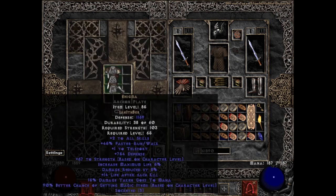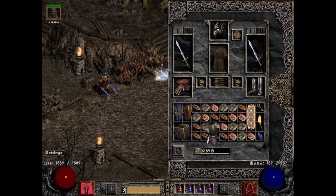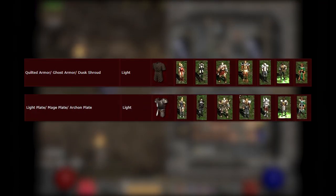Now yes, this is just a standard Archon Plate — not superior, not enhanced defense or anything — but defense is a made-up stat anyway; it reduces to zero while running no matter what. The looks with this armor though are something else. Not only with the Barbarian, but literally every character looks way more gorgeous in this armor, apart from the Assassin — for her I'll save the Dusk Shroud because she just looks the best in that one anyways.